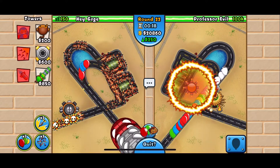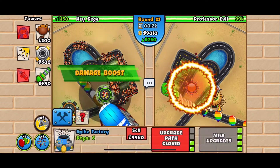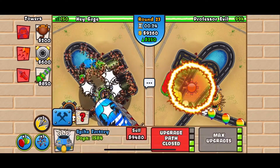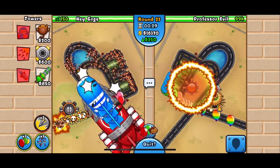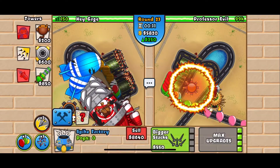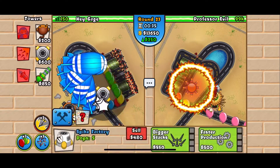We're going to lay down another spike factory and upgrade that to a 2-4 as well so we can get that spike storm once again. We also went ahead and used our damage boost as well. This is going to give us more spikes on the map and break down these BFBs a lot quicker.